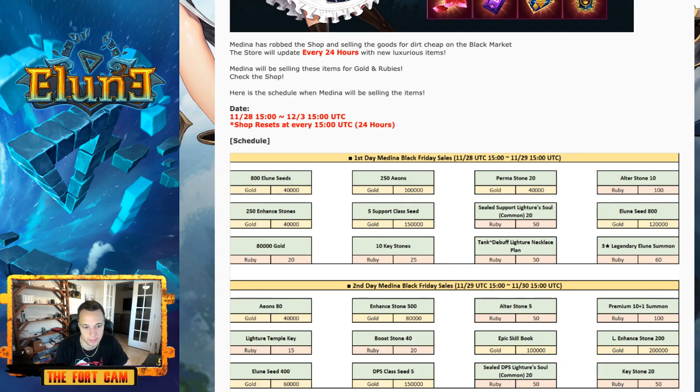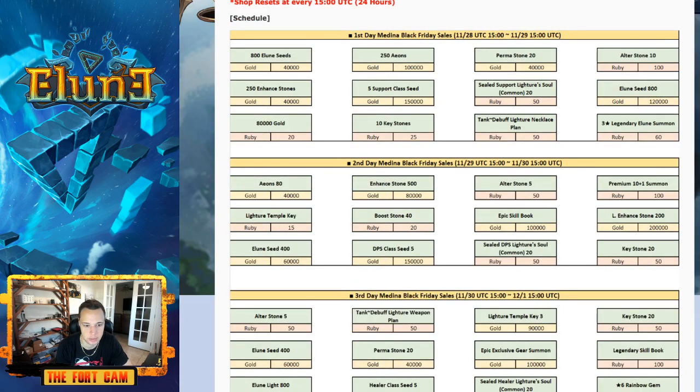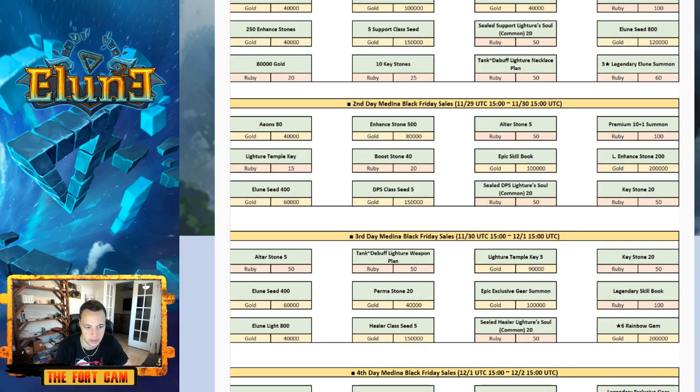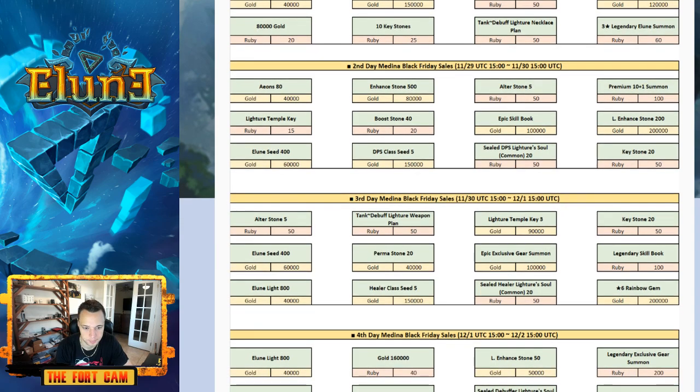20 rubies is 80,000 gold — even for rubies, maybe that's worth it. That's basically one of your dailies giving you 80,000 gold. And once again, the premium gacha ticket is very, very good value — 100 rubies for a tenfold summon. You guys can see all these prices here; they are all live in this post and I will link the post. It looks like it's going to be 50 rubies for the weapon pans for the lighter gear, which I think is still worth it overall.